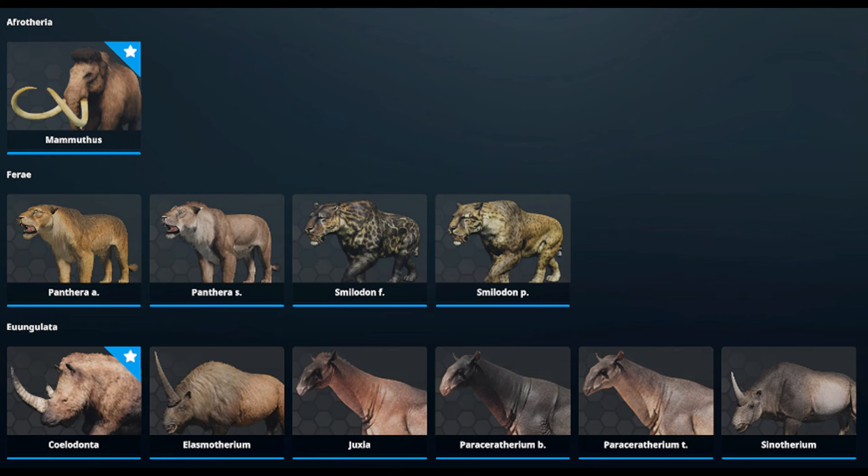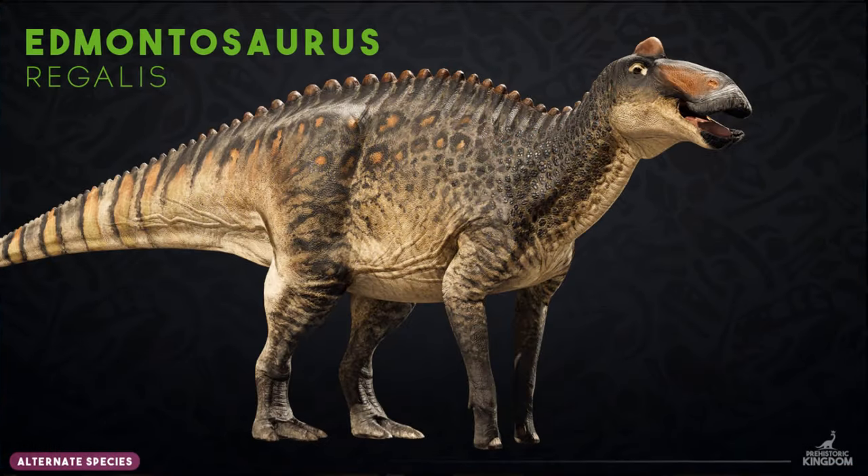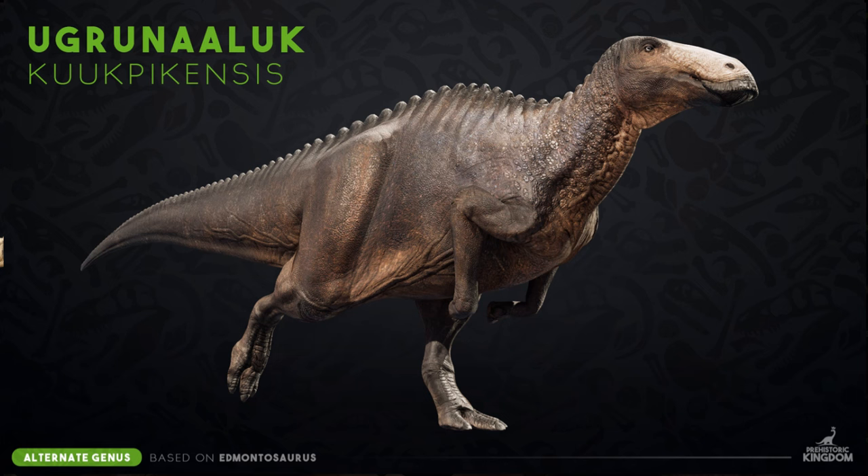To reflect this upcoming change, they've updated the website's animal gallery, which you can check out. The nursery will also be receiving a big UI overhaul further down the line. In the gallery, instead of just the Edmontosaurus, you now also see Anatins, Ugrunaluk, and other subspecies all listed separately.